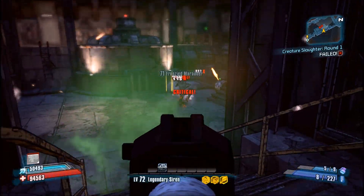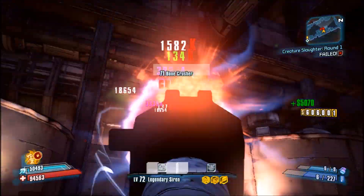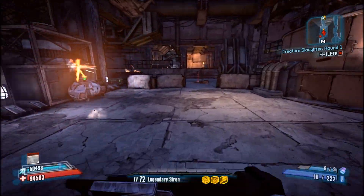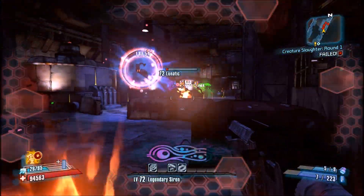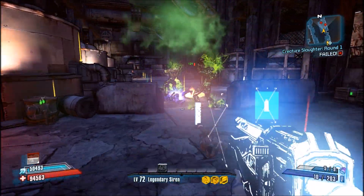With this shotgun you don't have to worry about getting up close and personal all the time to deal good damage — you can stay back and shoot enemies from a distance and still deal a pretty considerable amount of damage, which is really awesome. Obviously there is a range limit; I wouldn't recommend sniping enemies at long ranges with this gun, but it's definitely something you can do if you wish. That's going to wrap it up for this video — hope you enjoyed, be sure to rate, comment, and subscribe for more!